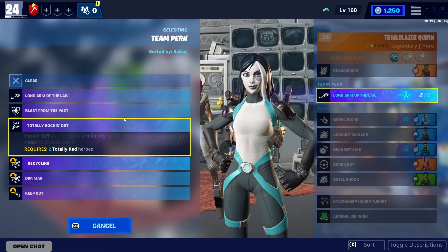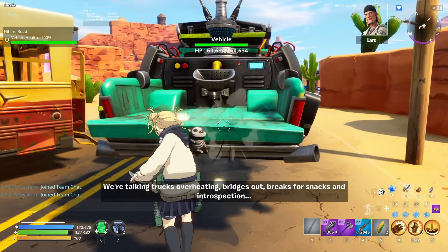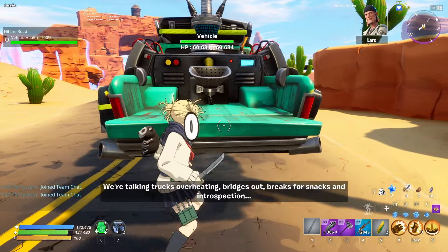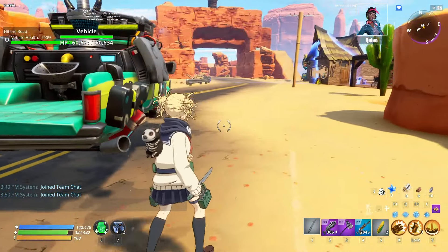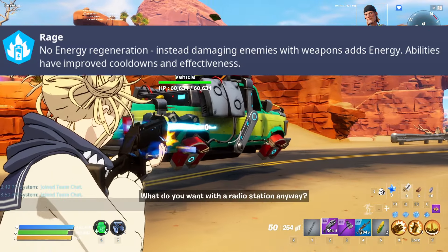The last 2 are available right now in Hit the Road quests, which is very good. All 4 of these heroes are very, very good — especially this season. As you already know, this season is Blasted Badlands, which means the Rage Modifier.